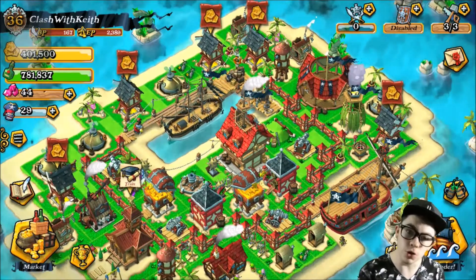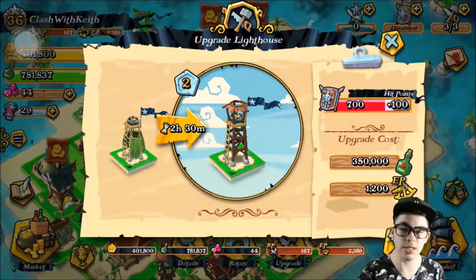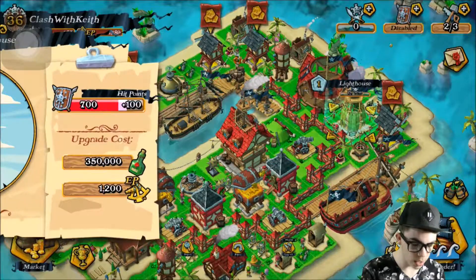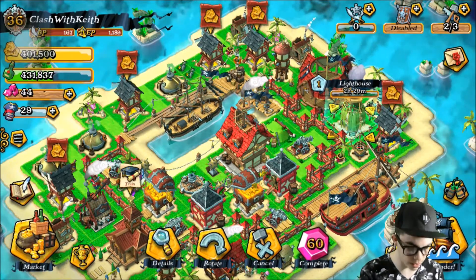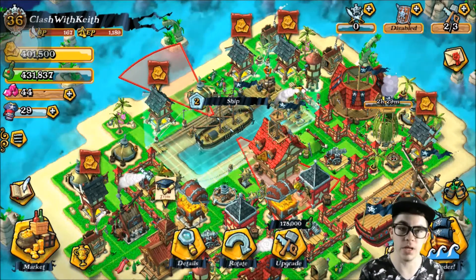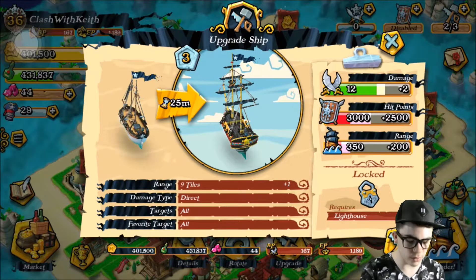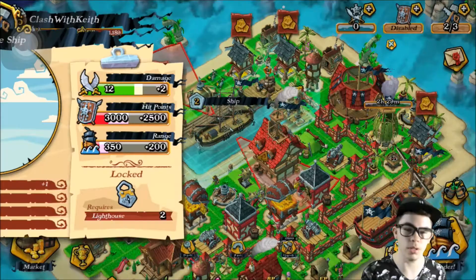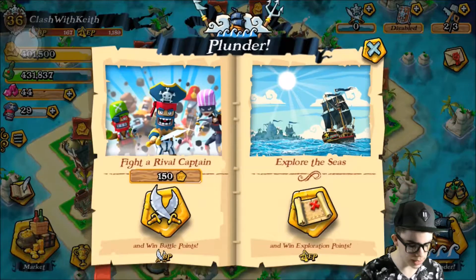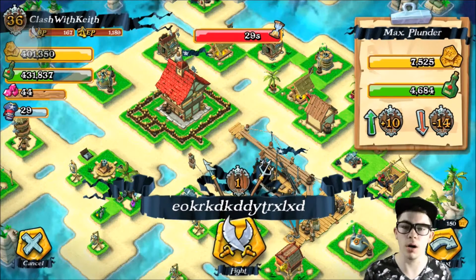Without further ado, we're going to upgrade our lighthouse, which is costing 350,000 grog — that is a ton of grog. We just spent a ton, and now we're going to go over to our ship. I don't think I can do the ship until the lighthouse is finished, and yeah, we do have to wait until the lighthouse is completely done before we can upgrade it. So let's go out and plunder — let's find a base to tear apart.